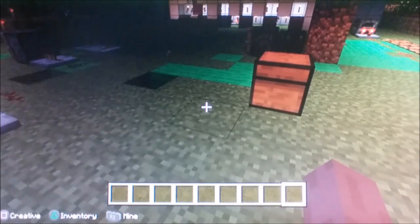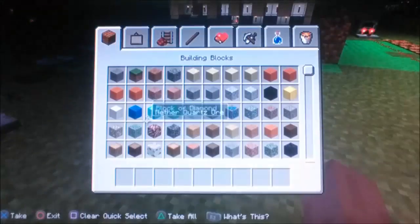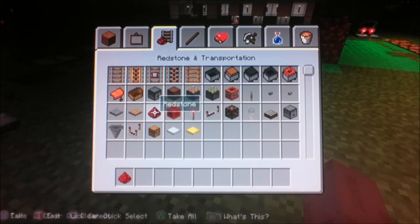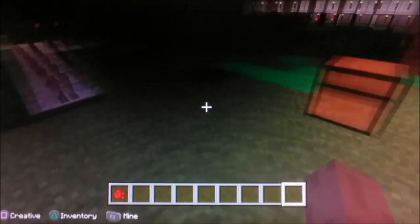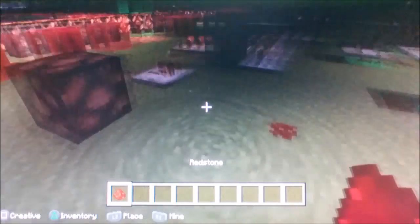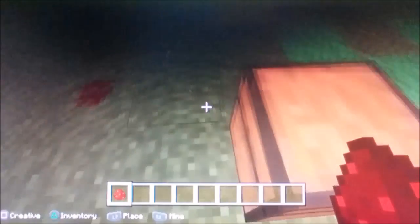So first of all, we're going to do this in categories. The first category is wire. This is a Redstone wire, also known as just plain Redstone.